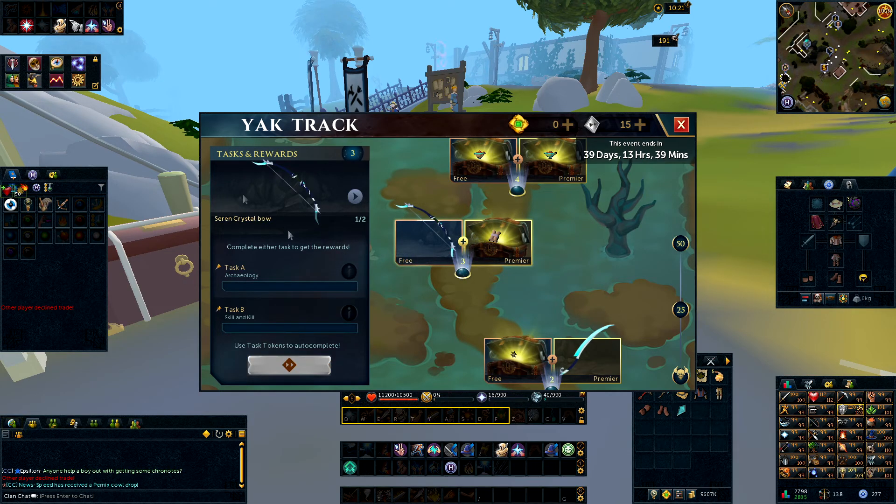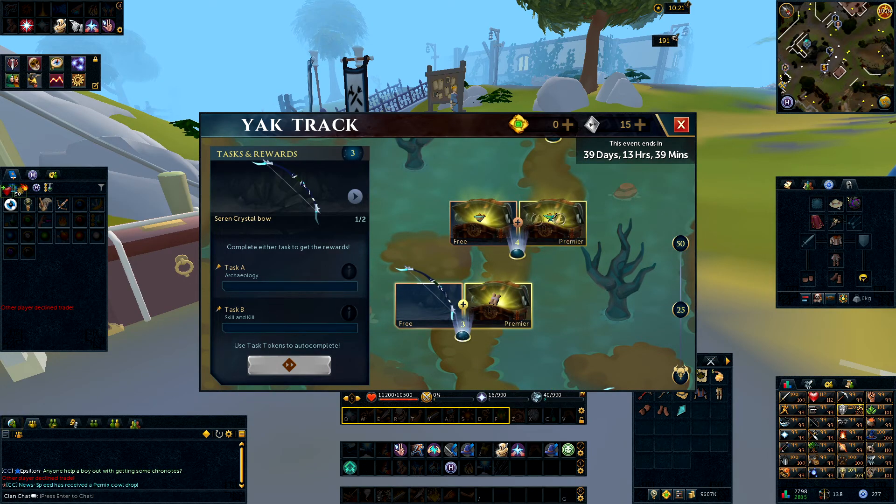For tier 3, you can get the Seren Crystal Bow and the Seal Clutical Easy — nothing too special. All you have to do is recover one relic, which is very easy — it's an archaeology task you can complete really quickly in-game. The second option is Skill and Kill, which is the longer one, kind of put in there so you can do it quickly or over time. If you choose tasks specific to a particular skill, you'll be able to barrel through all the levels within the Yak Track.